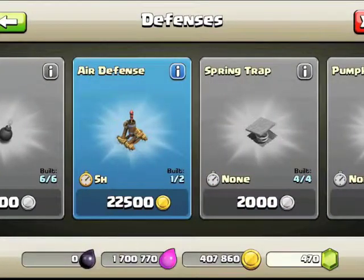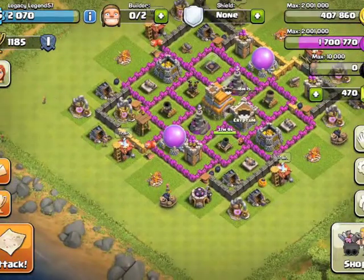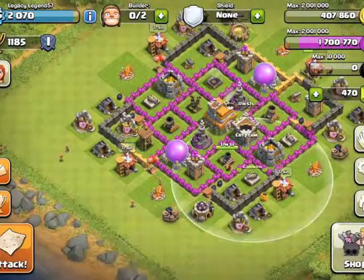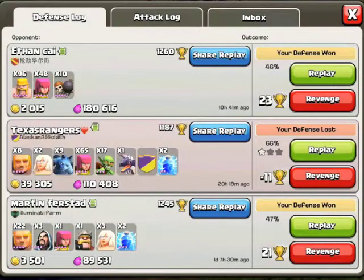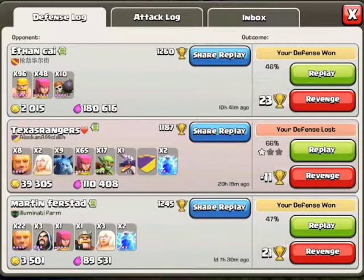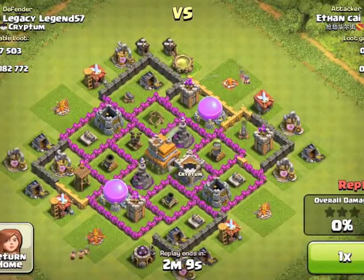I'm trying to get the air defense but I've been upgrading my other army camp, new barracks, archer tower, and two cannons. I'll try to get a complete Town Hall 7 base. The base I have now — I'm going to show you a replay where this guy managed to get 46%, and another guy got a star because he used a giant healer strategy and dragons. They always try to take out my air defense first.